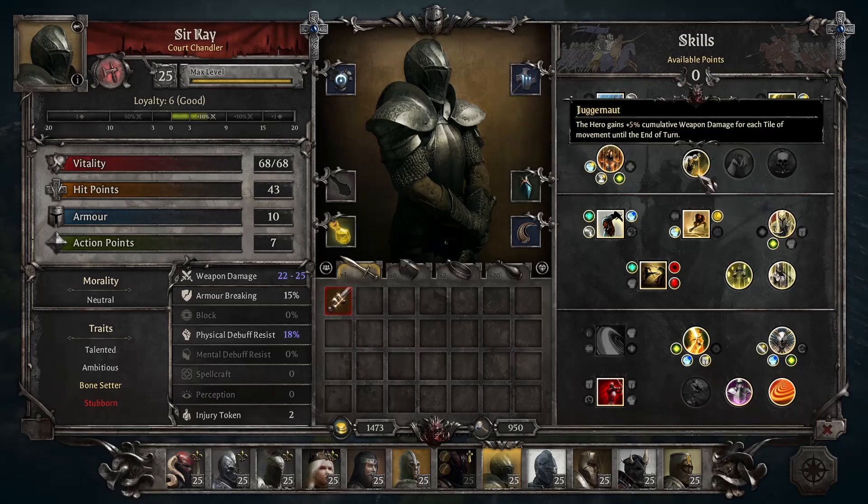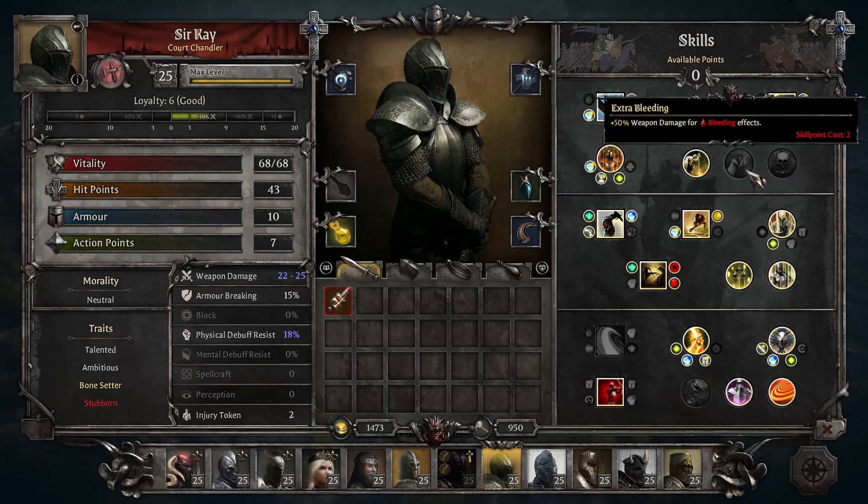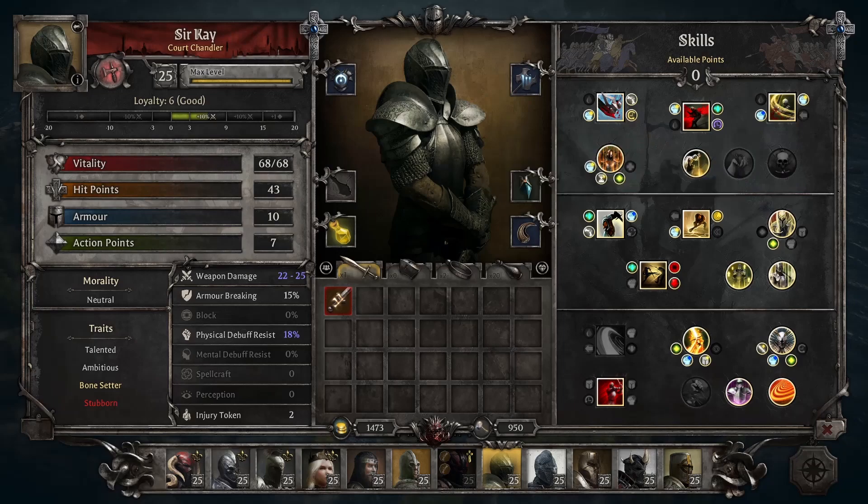For the last three passives in Tier 1: Juggernaut gives plus 5% damage for each tile you move — champions struggle a lot with mobility, especially early game, and they're much stricter on their AP economy, so this helps compensate when you go chasing after a target. Extra Bleeding gives plus 50% weapon damage for bleeding effects, and Strength gives 10% more weapon damage. This is decent alongside all the bleed effects you can get, since early game bleed damage is actually pretty good, though it starts to fall off later unless you really build into it.